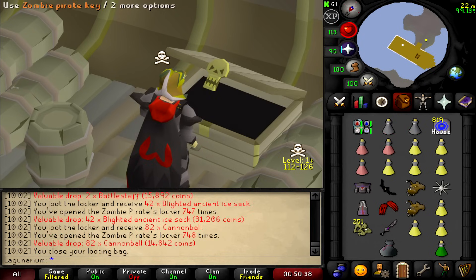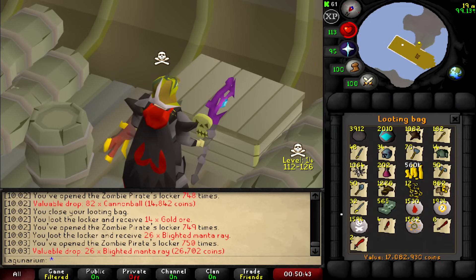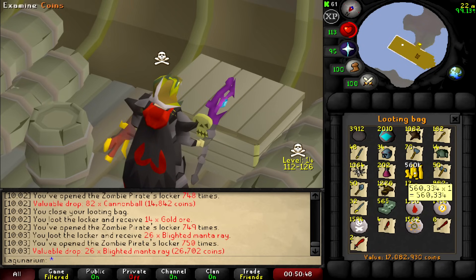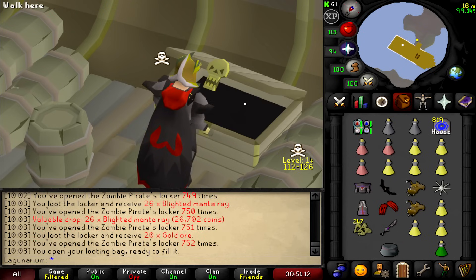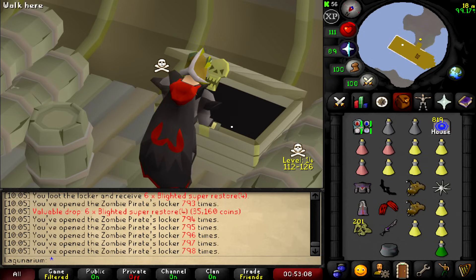We're about to hit the three quarter mark. 14 gold ore, some manta rays. For 750 keys you'll have over a thousand anglers, a thousand karams, 200 restores, 500k cash and d-scims, d-longs, daggers. I feel like it's a bit underwhelming — they should buff the loots. I mean just buff the loot table after I've done this video as well — I'll be so ropeable.